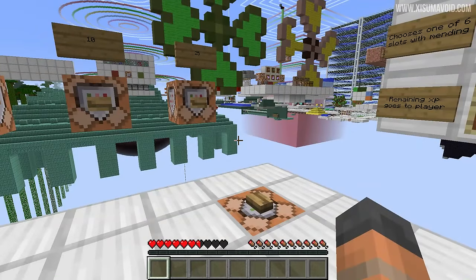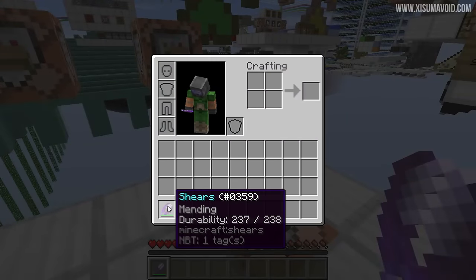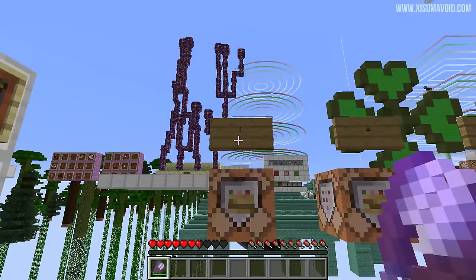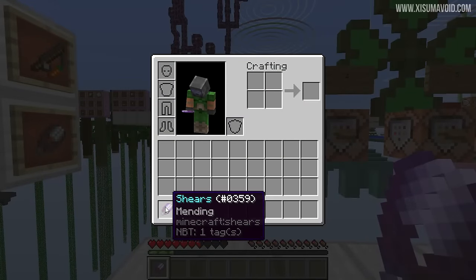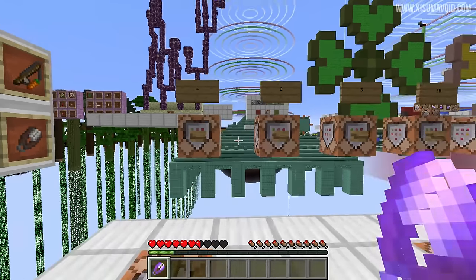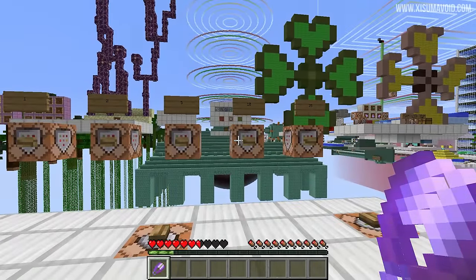Another minor thing to point out: leftover XP gets rounded up. Take this item — it only needs 1 repair, and the smallest value of XP we can get, which is 1, will do 2 repairs. When we get this orb it fully repairs the shears, which would leave over half an XP. But it rounds that up to a whole XP and puts it in our XP levels. So leftover XP gets rounded up.